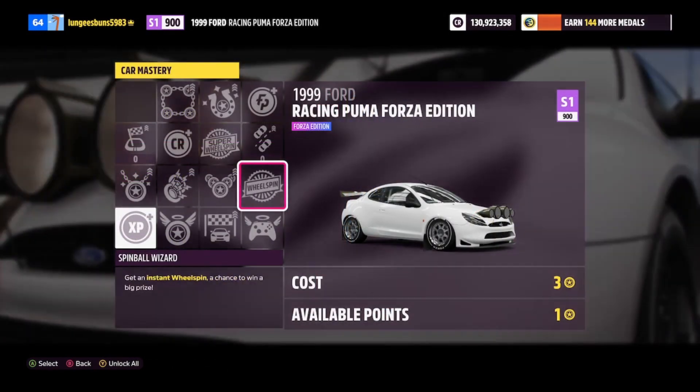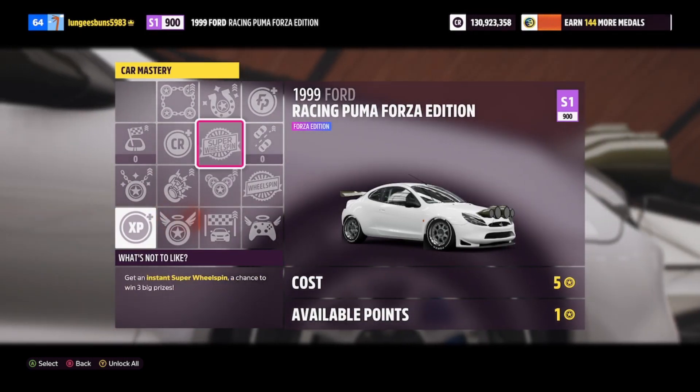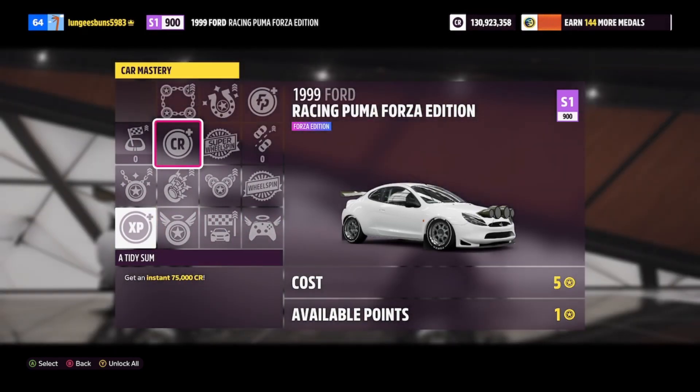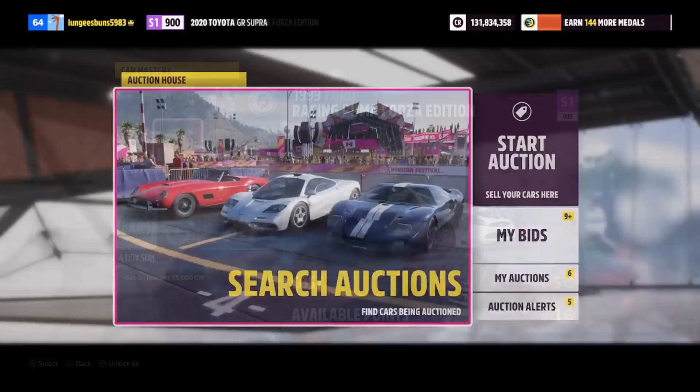The Ford Puma Forza Edition can be purchased for around 200,000 to 300,000 credits, and it includes a wheel spin, a super wheel spin, and 75,000 credits back.